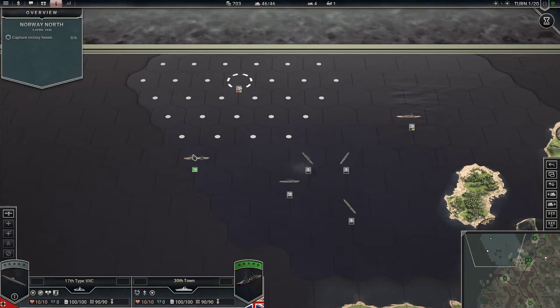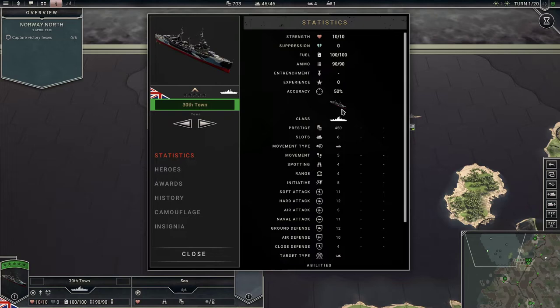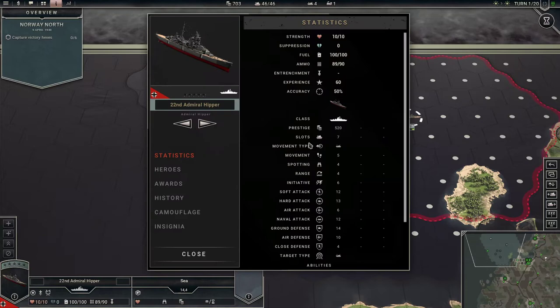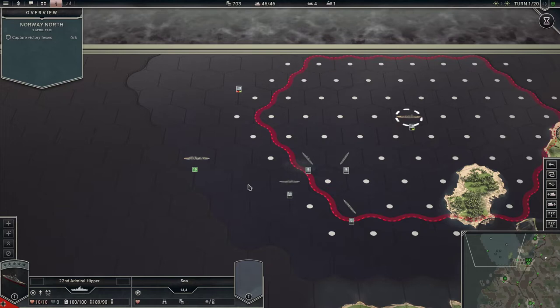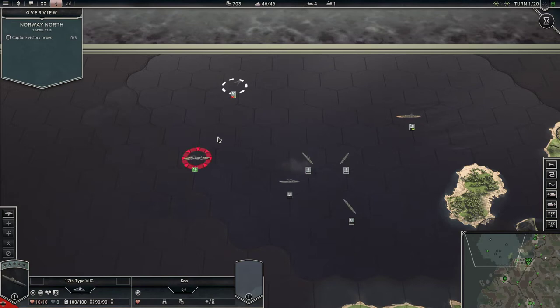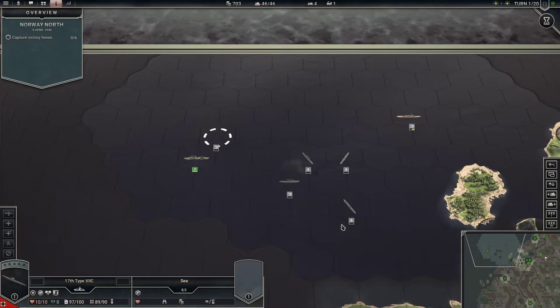This is a 30th Town unit — I think that's a capital ship class. Let me check: yes, that would be a capital ship, and then a destroyer. I can just hover over this — so capital ship, and he's a capital ship. That's perfect for a submarine to ruin his day. Done — I think that is it for us.